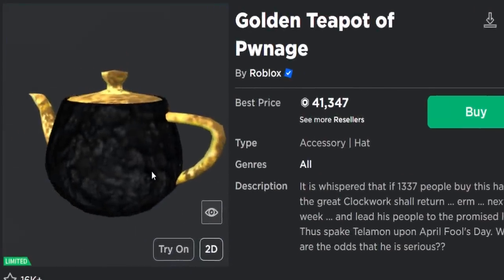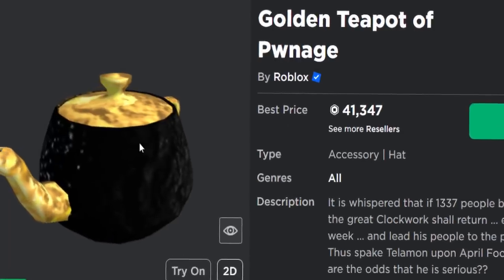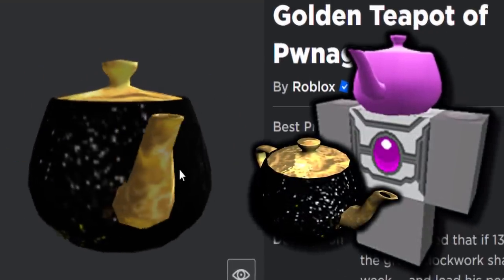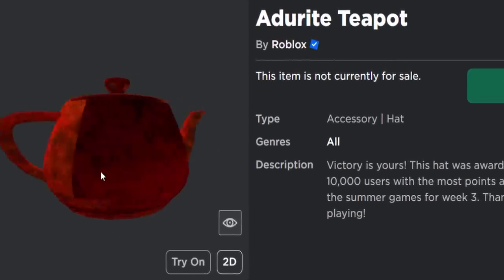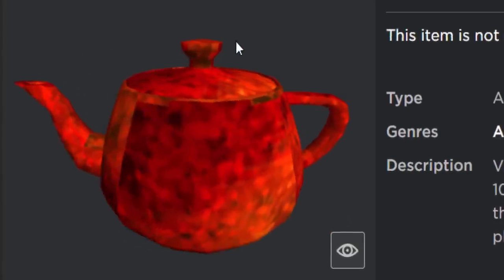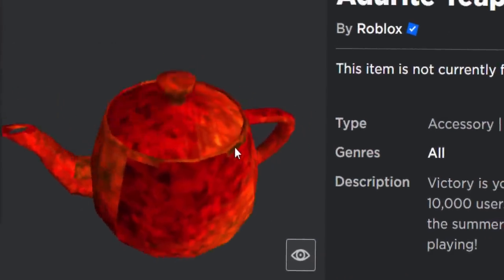Another Roblox limited you can customize is the limited teapots — like the Golden Teapot of Pwnage, which is 41,000 Robux. It's pretty expensive but not too overpriced for such a rare old item. This trick also works on non-limited teapots. I got the Adorite teapot for free back in 2015 during an event called the Summer Games. If you have a teapot you got for free, you can also try this trick.